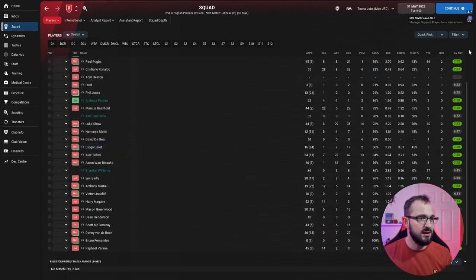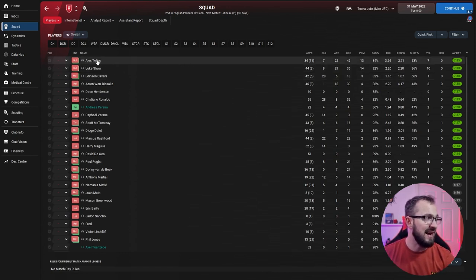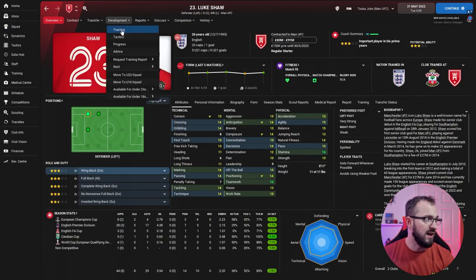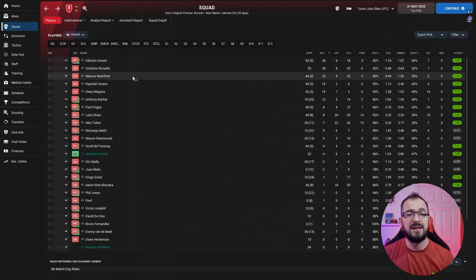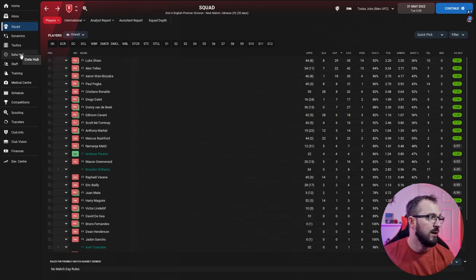Looking at full squad stats across all competitions, the best player was Telles with 22 assists and 7 goals, and Luke Shaw with 29 assists and 8 goals — both sharing the wing back left role. Shaw also played ball playing defender occasionally. Biggest scorers were Cavani, Ronaldo, and Rashford with 28, 28, and 22 goals respectively. Even the more defensive Wan-Bissaka managed 18 assists.